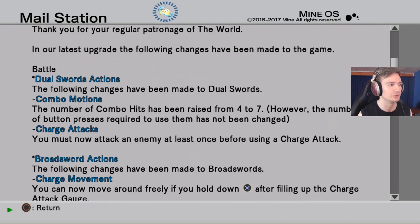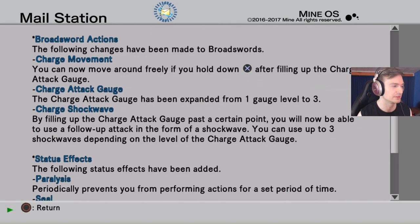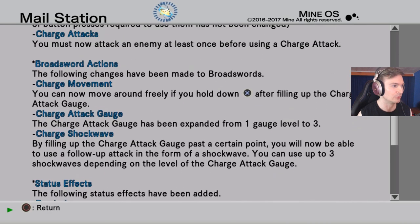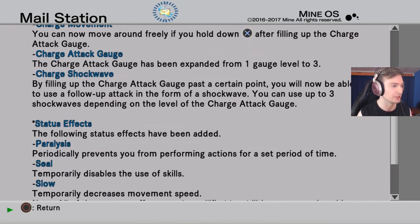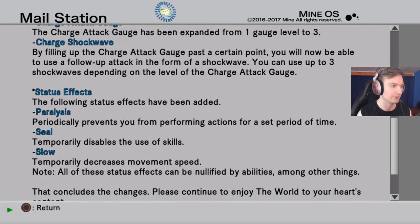That's only for dual swords though. Prod sword actions — charge movement: you can now move around freely if you hold down X after filling up the charge attack gauge. The charge attack gauge has been expanded from one gauge level to three — whoa! Charge shockwave: by filling up the charge attack gauge past a certain point, you can now use a follow-up attack in the form of a shockwave. You can use up to three shockwaves depending on the level of the charge gauge.